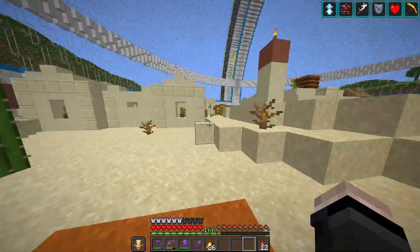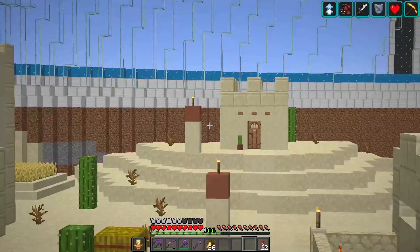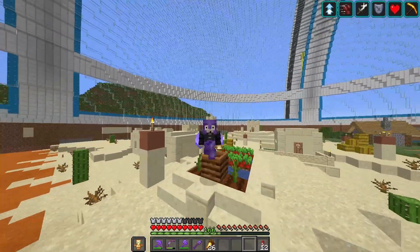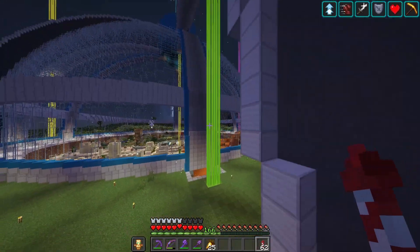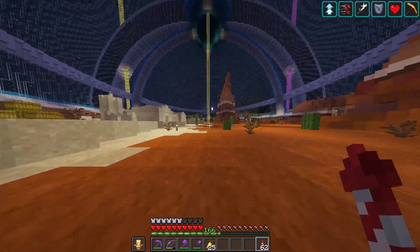I'll start by digging out those tunnels, then do some walls up here — so tunnels, walls, and then I'll let you know what I have planned next. I've built one tunnel and you can see we can easily fly in like that, and when we need to get out, fly out. You've got to be a little bit quick but that's fine.